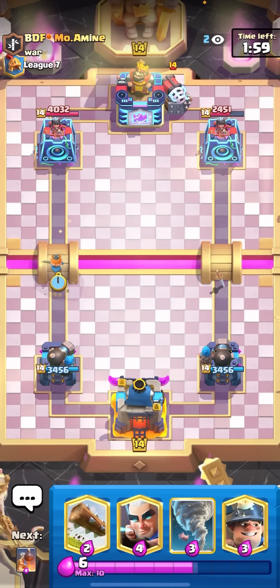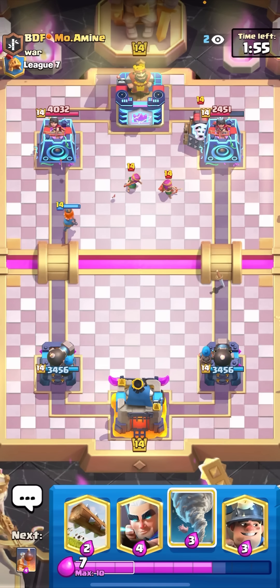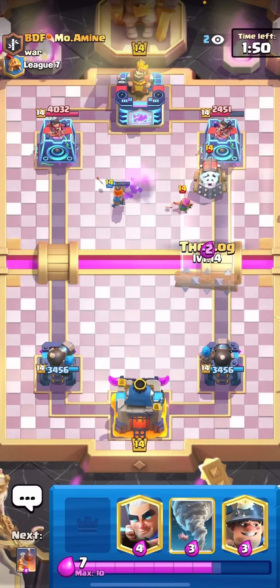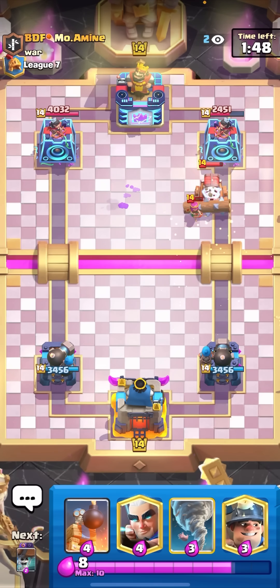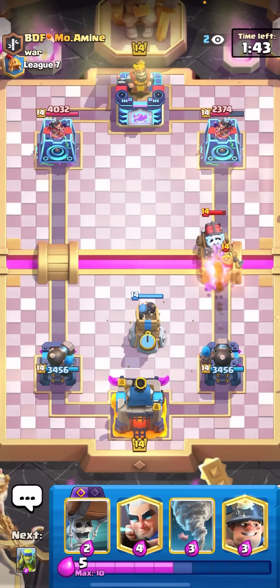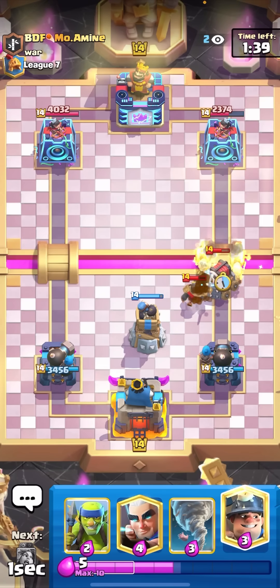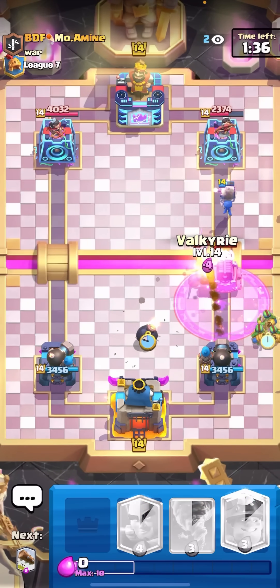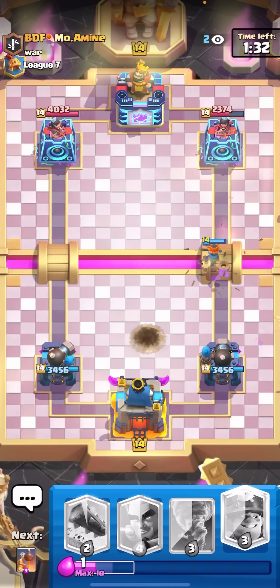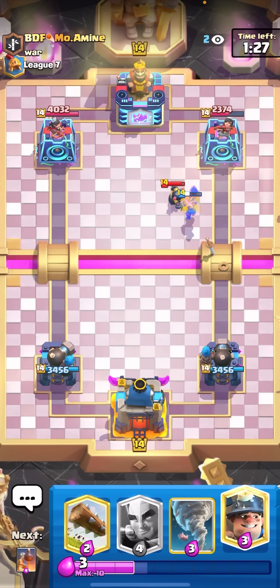He goes for the Sparky in the back — I'll just Valkyrie at the bridge opposite lane. I have a really bad cycle for that. I'm not even going to Tornado on those Archers. He also did a really good split so it's all right. If he goes for the Goblin Giant I do have my Bomb Tower. I'm gonna go Wall Breakers to distract the Sparky — at least I pulled it back. I'll go Spear Gobs and then Valkyrie here too. Could have been a better defense but it wasn't bad.